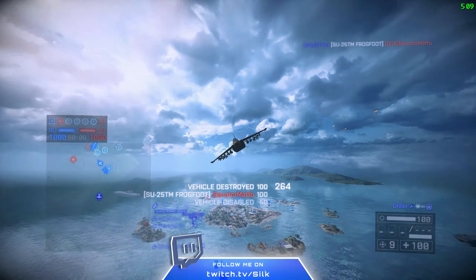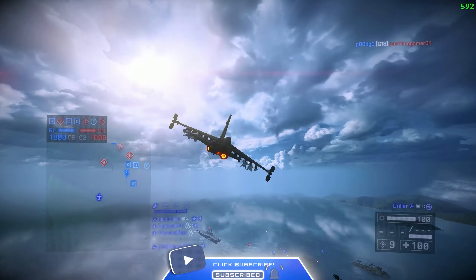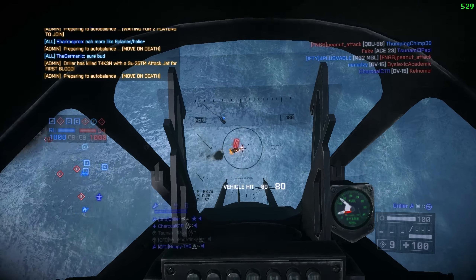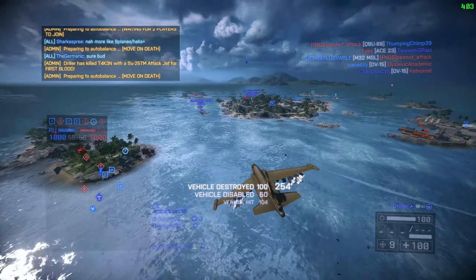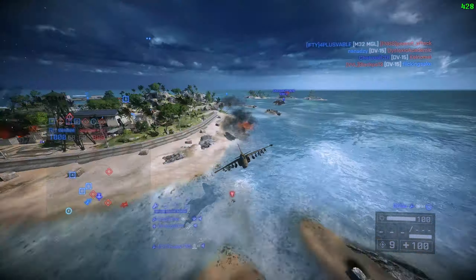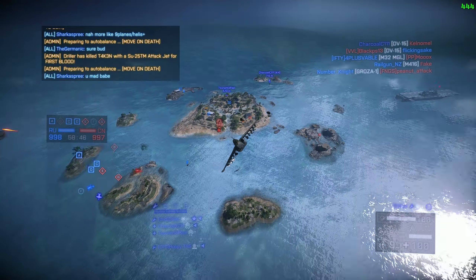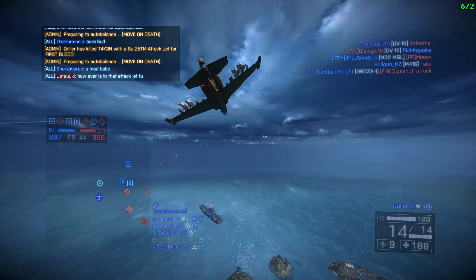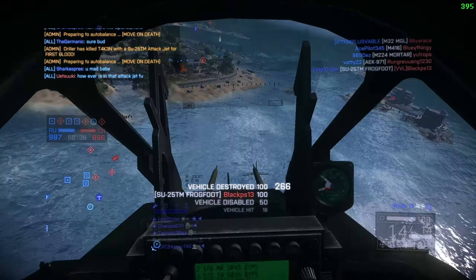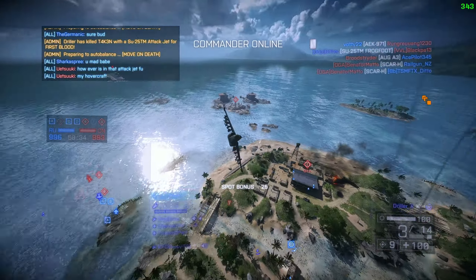The Frogfoot is actually probably the second or maybe the best attack jet in the game. The only reason I say it could be the best is that your wingman is going to be in an SU-50, which is the second best stealth jet. Whereas the Phantan is the best attack jet by design, but it has the J-20 as its wingman, and the J-20 is really, really bad. So having a good wingman in this jet, and potentially flying against J-20s, is a really good situation. I love flying against J-20 pilots - usually I can kill them before they even get anywhere near me.